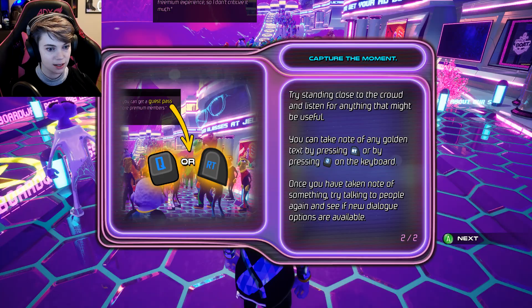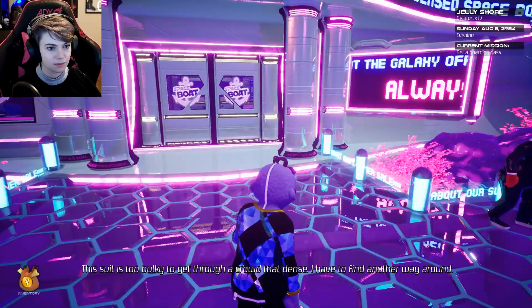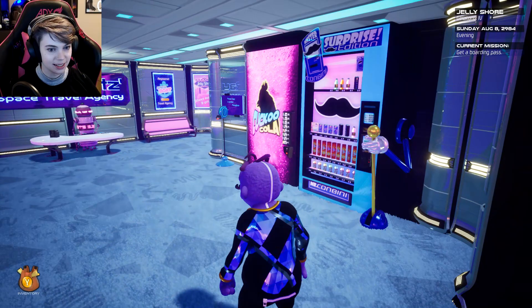As inspector for the RCMP, not only can you find items that can be used for clues, you can also jot down important conversation clues. Please don't get in the way — but this suit is too bulky to get through a crowd that dense. I have to find another way around. Can I go in here?